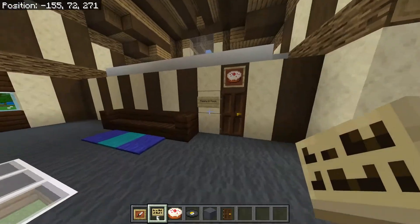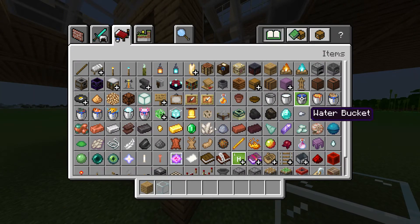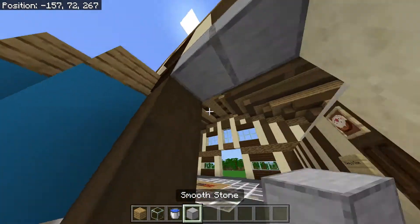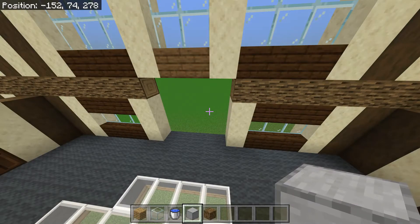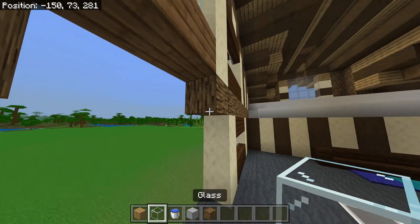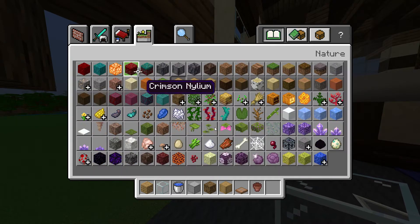Now what we're going to do is the center area. We're going to need some oak planks, glass, and water. Above here is actually smooth stone — don't ask why because I couldn't tell you. We can also get some oak wood. We're going to put oak wood right here and right here. We're going to need birch log, jungle trapdoors, a flower pot, and a fern.